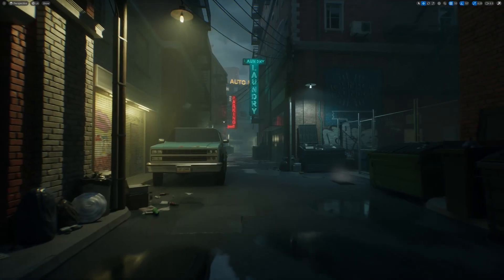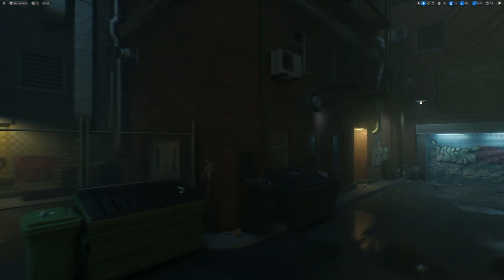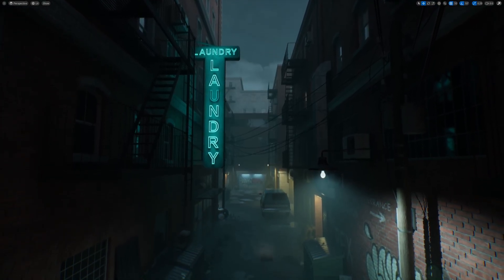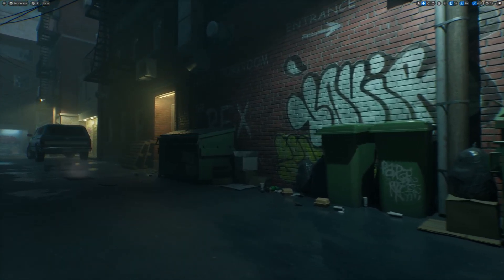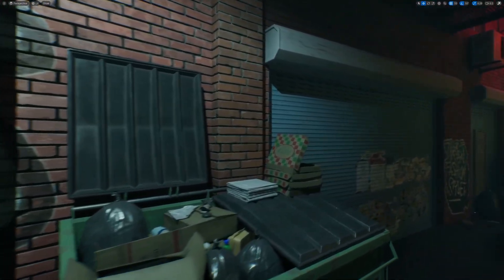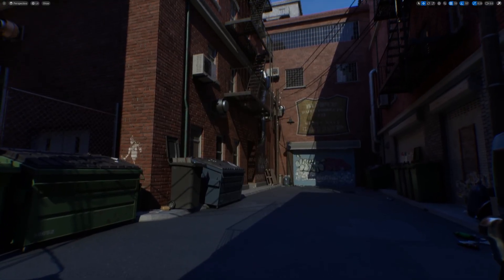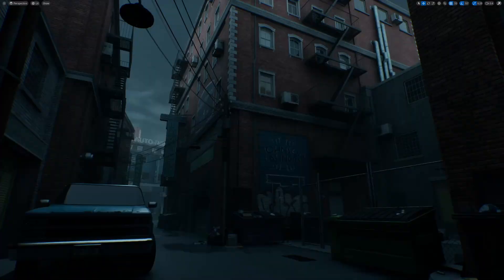Lastly, we have the Downtown Alley by Emran Arts. It's described as a combination of more than 30 modular pieces to create different building variations and more than 100 props to fill your levels with. It features high quality game-ready assets, PBR materials, RGB packed textures, and LOD and collision-ready meshes, with textures ranging from 1K up to 4K. I think this is a very cool, nice-looking little environment with excellent use of textures and materials, giving these assets a very gritty and realistic look. The asset pack actually comes with three different demo levels, including a nighttime one, a sunny daytime lighting environment, and one with a cloudy overcast lighting environment, which looks very cool indeed.